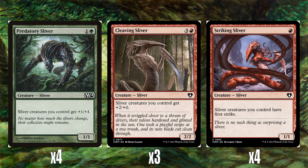Three Cleaving Slivers — three and a red for a 2-2 — gives all your slivers +2/+0. Just a straight-up power boost. And then four Striking Slivers — one red mana for a 1-1 — gives all your slivers first strike. That immediately makes them so much more threatening and difficult to deal with.